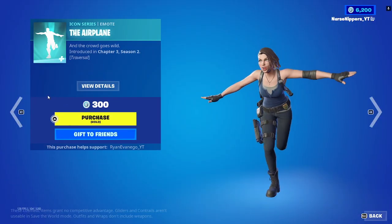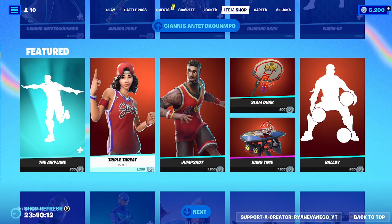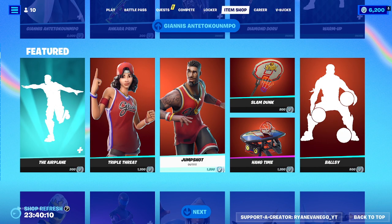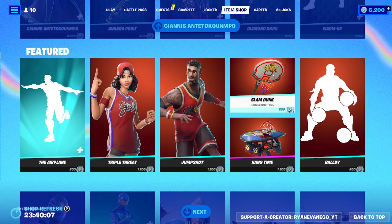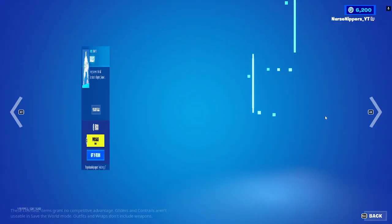Then we've got the Airplane emote, Triple Threat, Jump Shot, the Slam Dunk harvesting tool, the Hang Time glider, and the Ball's emote.